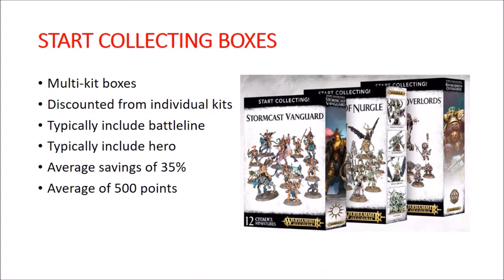For those unfamiliar, these are basically boxes that have multiple kits in them and they are discounted compared to buying the kits individually. Typically they'll include one battleline unit — sometimes two, sometimes zero — and they typically include a hero. Average savings is about 35%, and the average points value based on GHB 2019 is about 500 points.